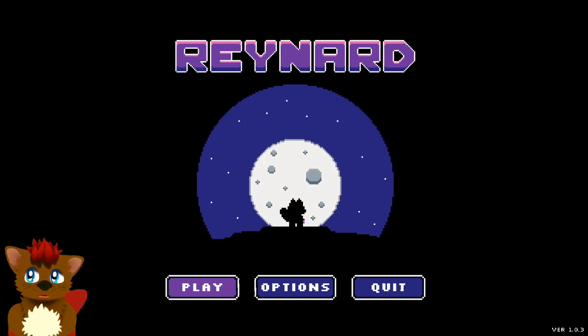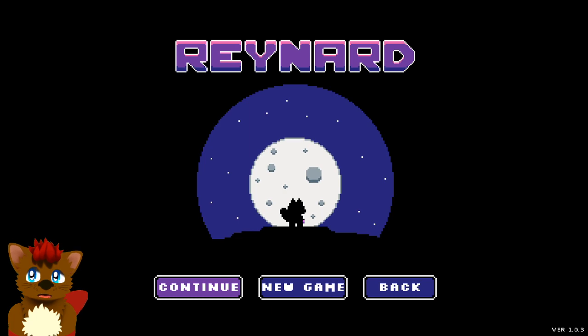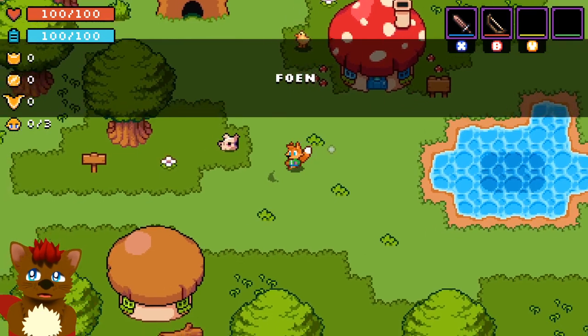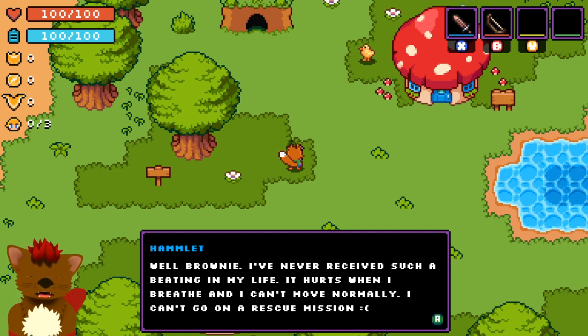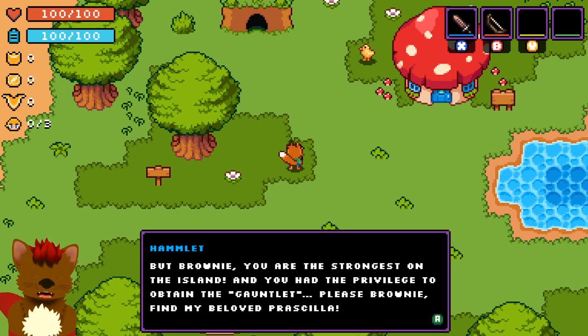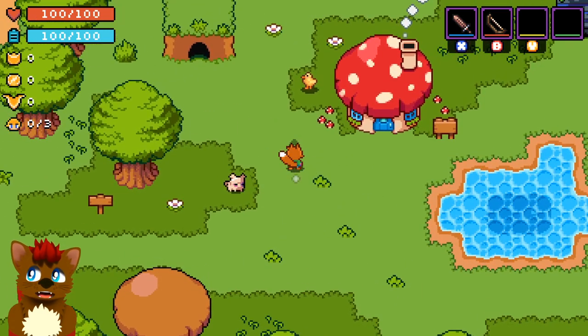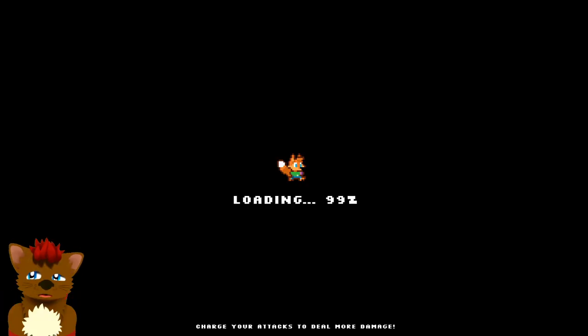Arf, arf, Brownie here. Today we're going to take a look at another furry game called Raynard. It is a roguelike game where you play as a fox, and it kind of operates like the 2D Zeldas. You start in a little overworld, and this pig who showed me how to play the game is super powerful and can teleport between dungeons, but unfortunately received a horrible beating at the end of the tutorial. Now I have to rescue the pig Priscilla, so let's take our first venture into the dungeon.